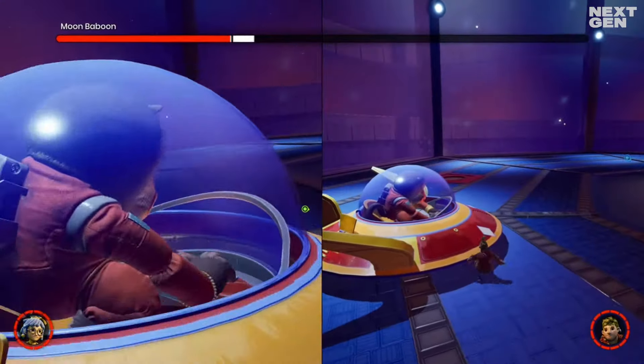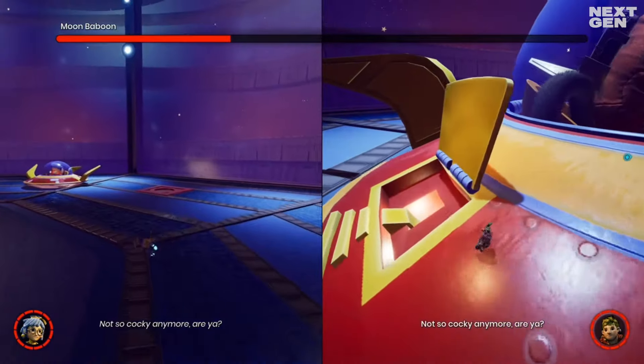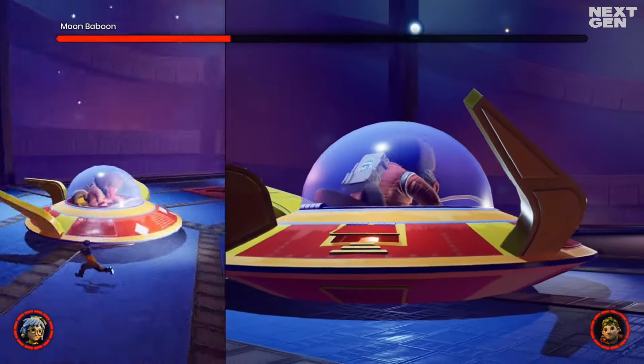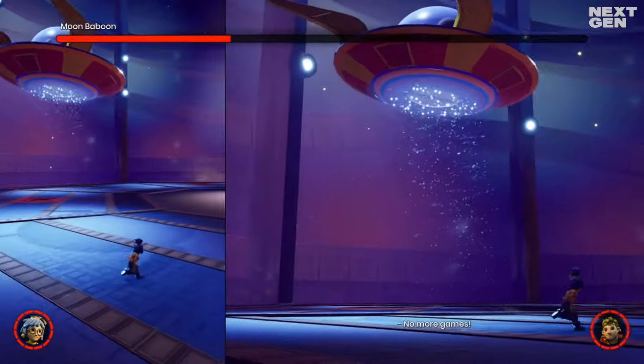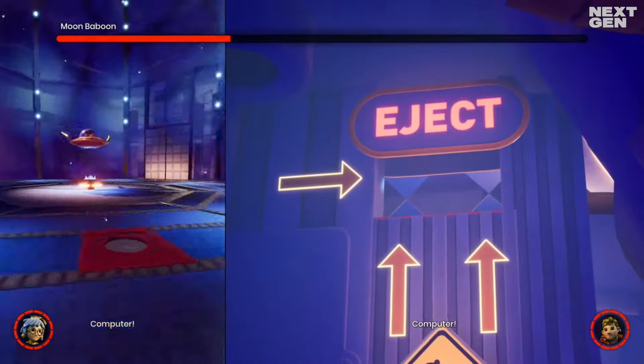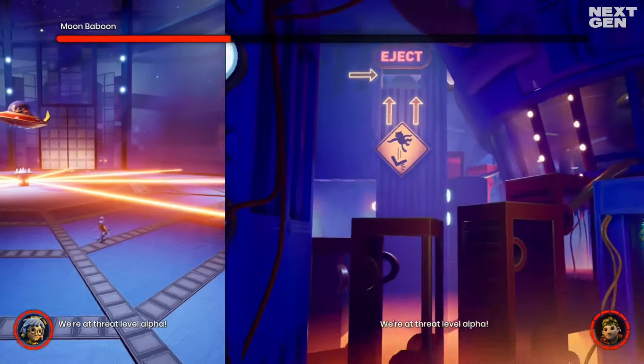Now shrink Cody down to his miniature size and enter the UFO from the side. It's now Mei's turn to evade the lasers again while Cody has to do some platforming. In fact, there will be multiple lasers. So as Mei, keep as much airtime as possible and extend it with an air dodge.